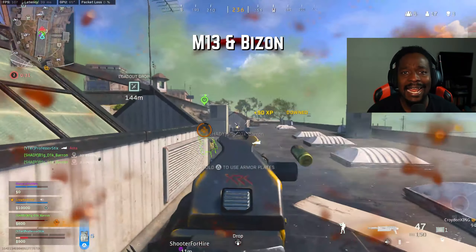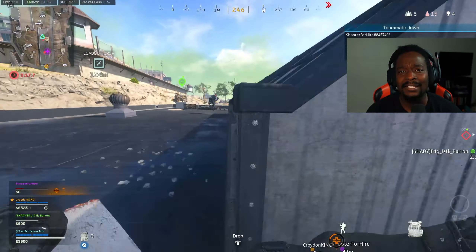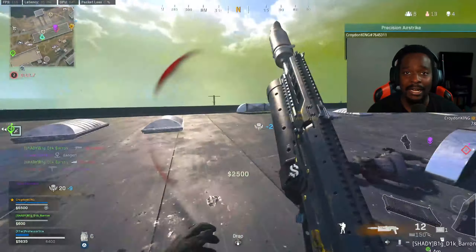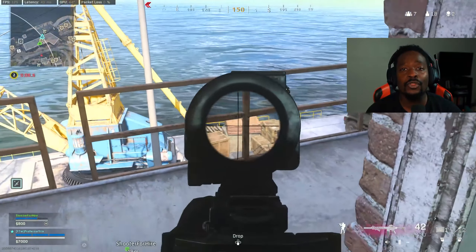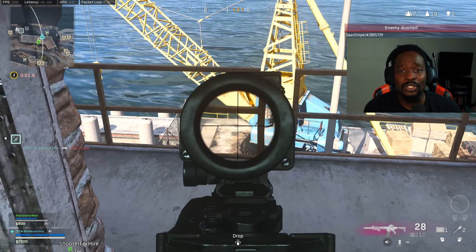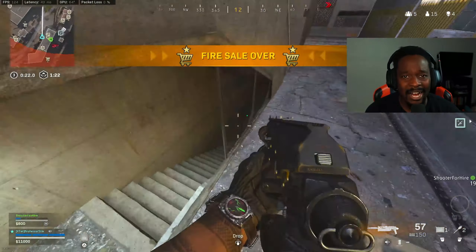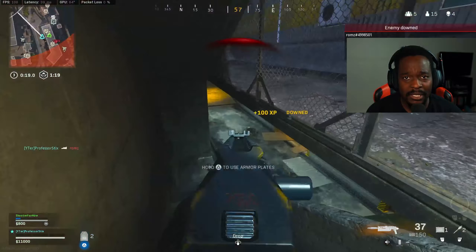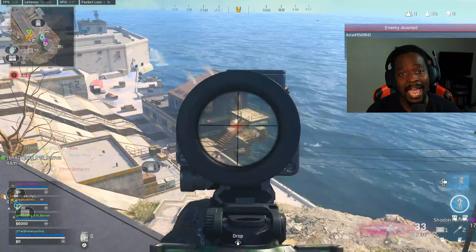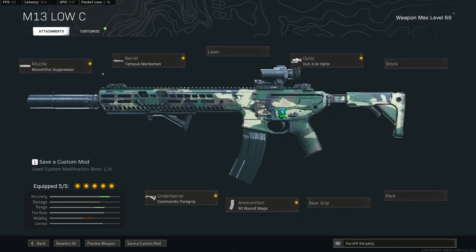Coming in at number two, we have the M13 and the Bison. Now the Bison is a really good SMG. It's got a big magazine, and it does quite a bit of damage up close. It's really great at hip firing. It's an excellent weapon for those who are new to the game because the recoil is just not that much. Pair that with the M13, which also doesn't move much but has a high rate of fire. The M13 is an absolute friendly weapon — it is great to use. If you mix in a couple of headshots, you're going to down people very quickly. It's a very accurate weapon, so you should definitely be able to hit those headshots. Here are the best attachments.